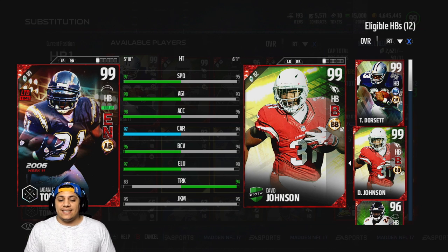He's 5'10", 97 speed with 98 agility, 98 acceleration, 97 carrying with 96 ball carry vision. He also has 97 elusiveness with 83 trucking. I like my running backs to be able to run through somebody, but this card is looking pretty glitchy, man.